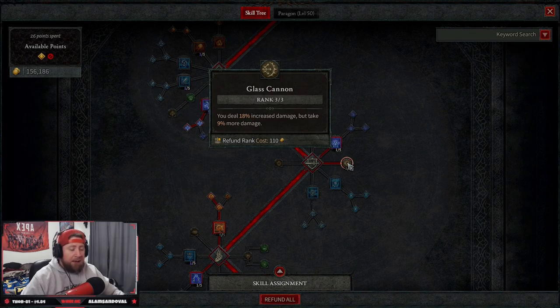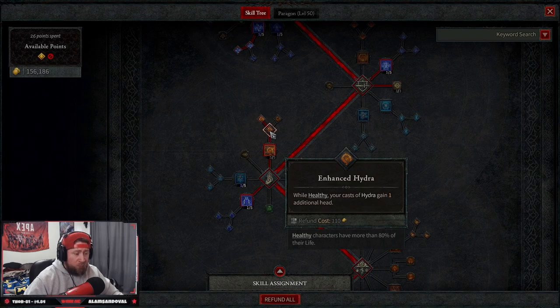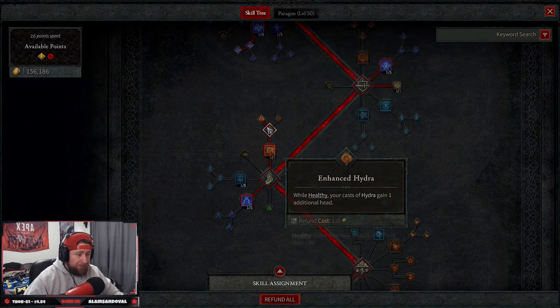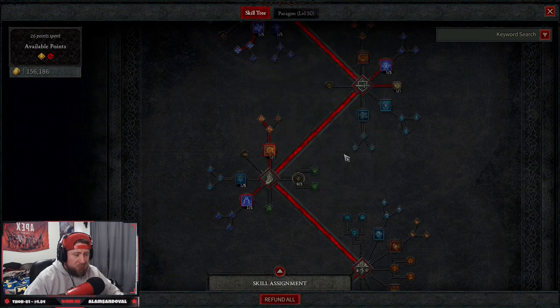Then we come down to one of the strongest parts of the build: Hydra, five out of five. You summon a three-headed hydra. Enhanced Hydra makes it a four-headed hydra. Summoned Hydra allows it to deal burn-over-time damage. Then we have Lightning Spear, which is something to hit more people — an additional skill. You could swap this out for Frost Nova or Ice Armor if you prefer.